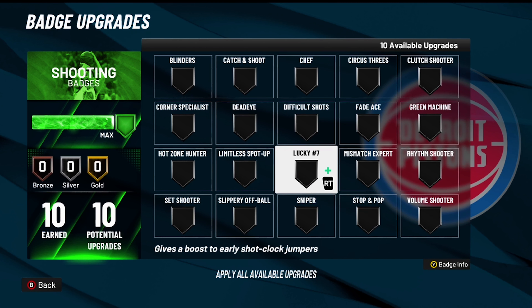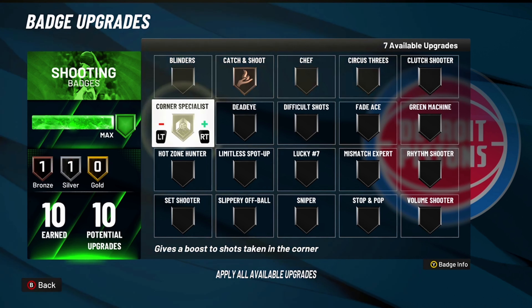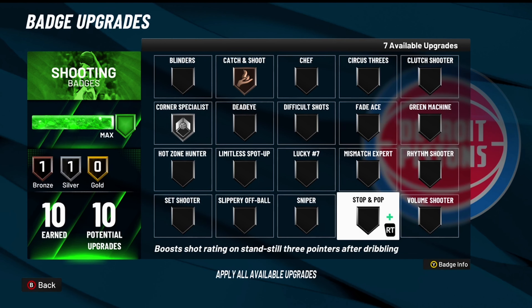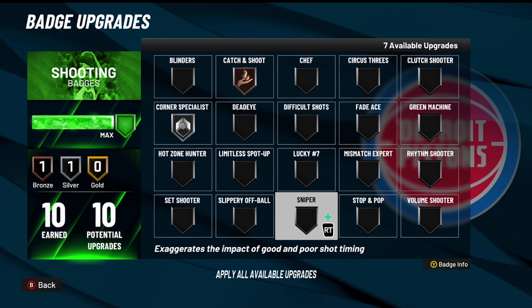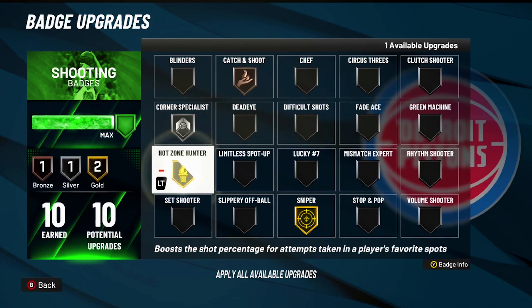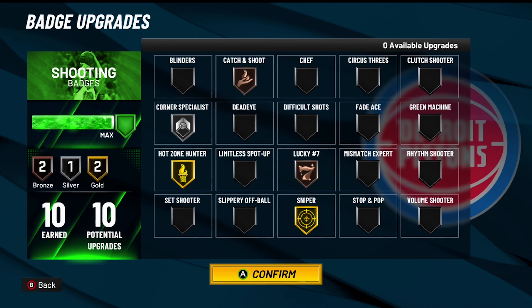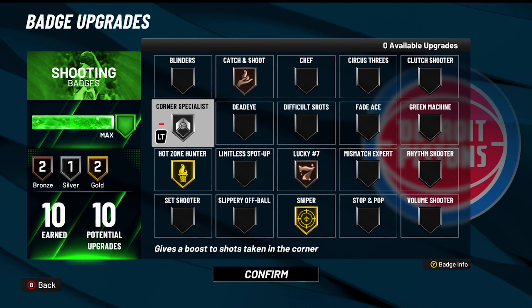When you first start off, if you make it a rebirth, the first badges I want you to put on is gonna be Catch and Shoot and Silver Corner, because you're gonna be spotting up. You're not gonna start off just pulling from anywhere. Once you get your first three, throw it on Catch and Shoot and Corner Specialist. Then when you start getting more, that's when you throw on Sniper. Once you get your Hot Zones, throw it on Hot Zone Hunter. Then throw your last one on Lucky Seven. When you make the build, it starts off with eight shooting badges — I put my extra two badges on shooting, so that's why I got 10.